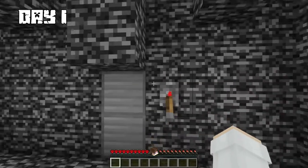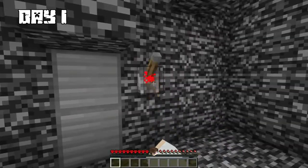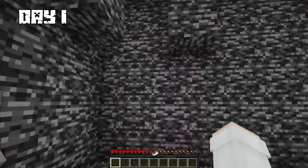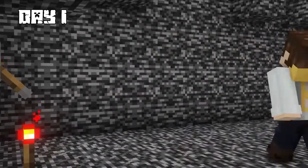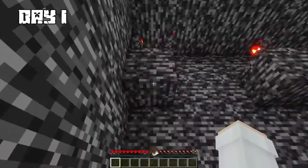I hit the lever and nothing happened, so I looked around for another way to make it work. I then looked at the redstone torches, broke one, and placed it near the doors. Still nothing happened. It can't be that easy. Let's try this again. I then broke another torch.